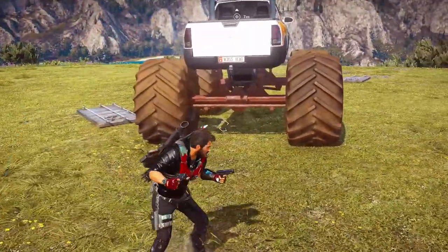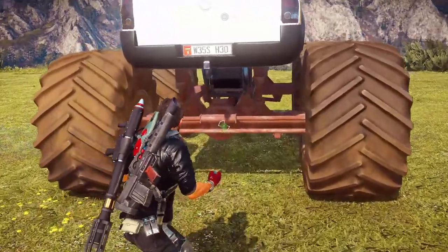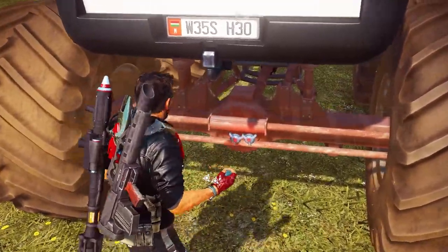So, in order to fly the monster truck, you have to put C4 on it. But how do you stop it from flying without blowing it up?